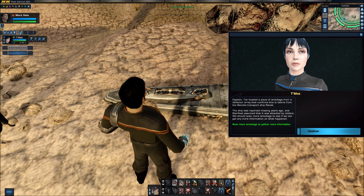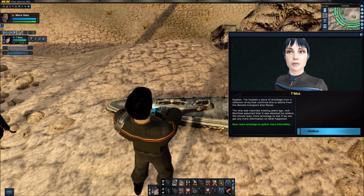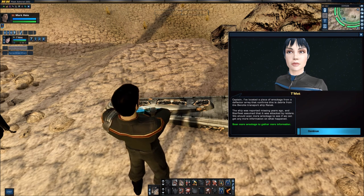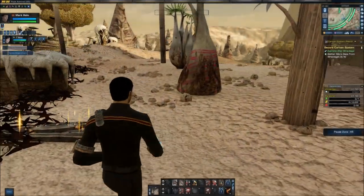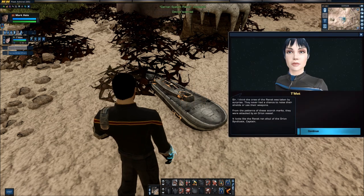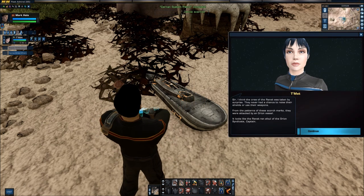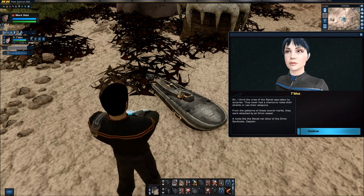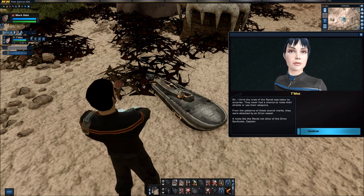Tmet says she's located a piece of the debris — thank you for stealing the credit there — but she says it matches a Benzite transport ship, the Ranec. The ship was reported missing three years ago and was assumed to have been attacked by raiders. It looks like it may have been attacked and then crashed on this planet. I am reminded of the warnings we saw when we entered the system, that Benzites needed to take special care in this atmosphere, even if others can find it tolerable when bolstered by Triox.